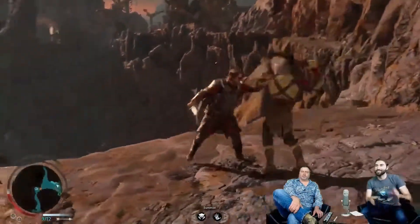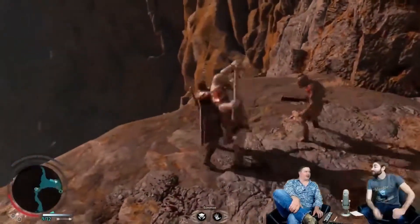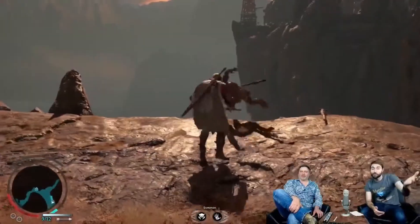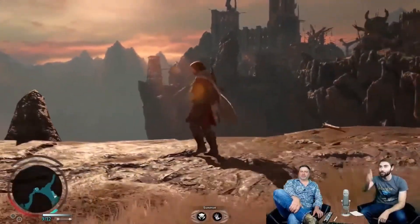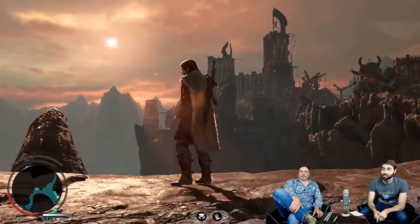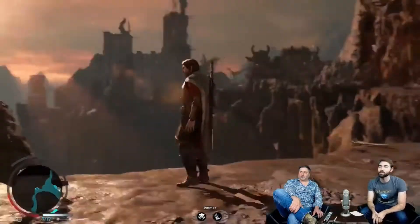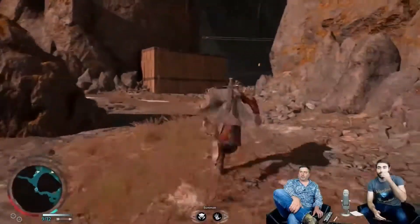Poor Andy is getting attacked. You can throw people off — they like you, Andy. You can throw people off these cliffs; they're interactable as well. But we were going to take the opportunity to admire this fortress a little bit. Let's go ahead and run to that crane up in the top right — that's another one of the features we can interact with.